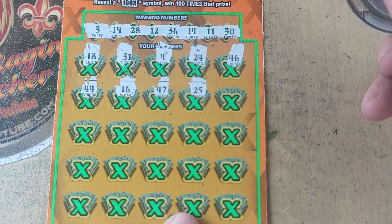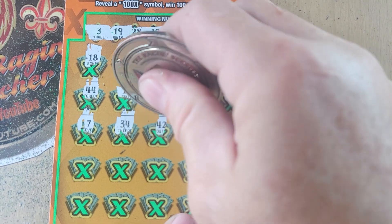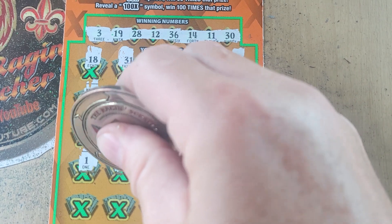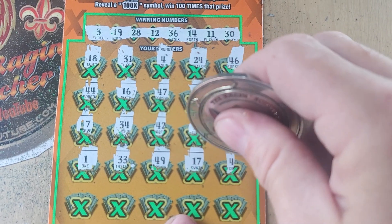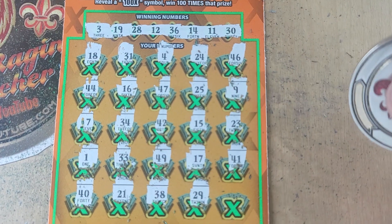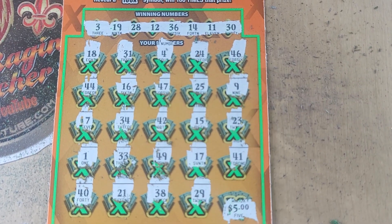Nope. 25 and number 9, 7 — not there. 34, nope. 15, nope. 23. Number 1 — we have double 1s! 33, 40, 17 — nope. Last row: 21, nope. 38, 29, and 30.